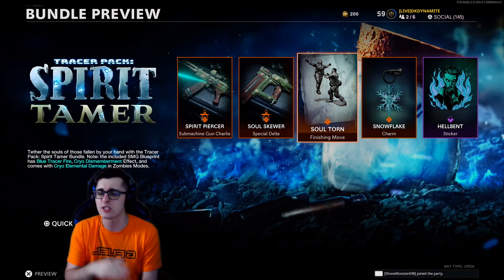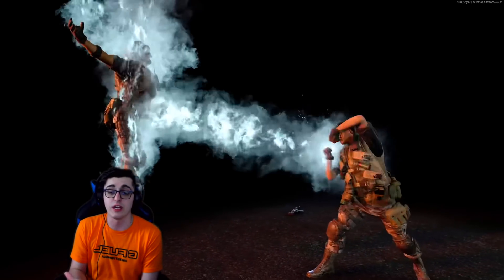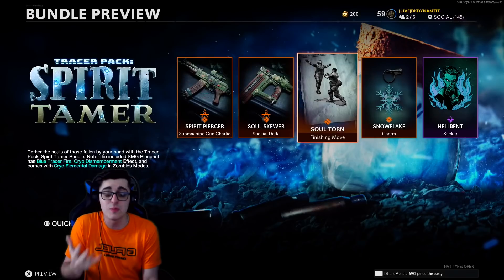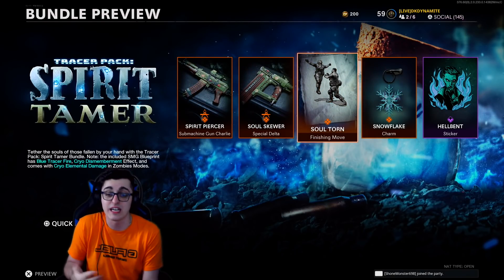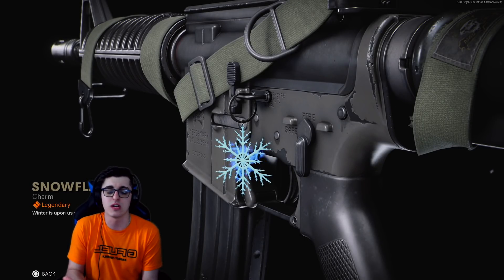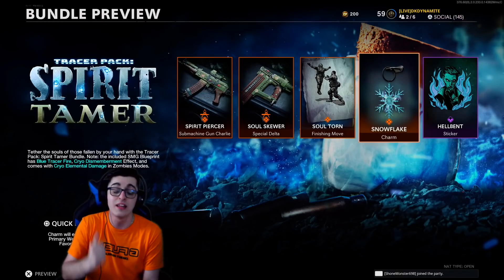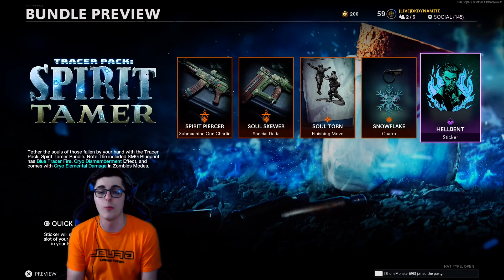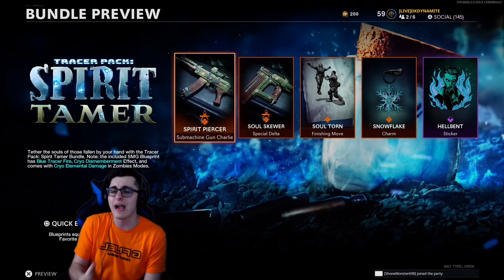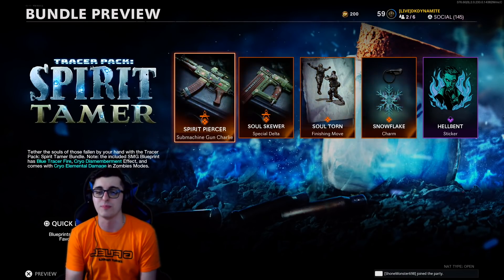We then have the Soul Torn Finishing Move, which we're about to preview for multiplayer and Warzone. As you can see from the preview, it's out of this world — we've got some X-Men-looking ability going on here, which is ridiculous. We also have an Animated Snowflake Charm, and I wasn't even aware until a couple of months ago that there are animated charms in this game. We also have the Hellbent Sticker, which you can put on these blueprints as well.